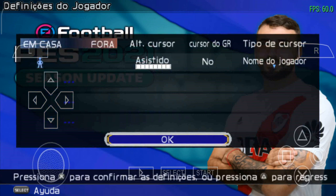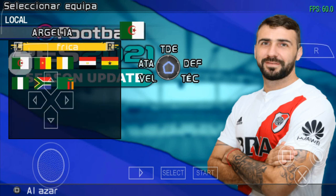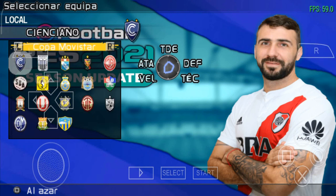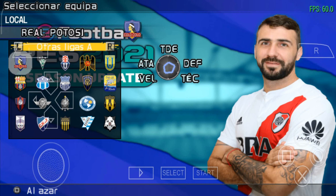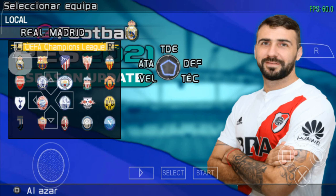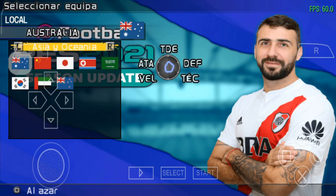Vamos entrar no modo partida amigável. Aqui temos as seguintes ligas: Europa, Europa B, África, América, Ásia e Oceania, Superliga da Argentina, Liga Águila, Liga da Colômbia, Liga Bancomer MG, Liga Mexicana, Liga Movistar — que eu acho que é a Liga do Peru. Também temos o Campeonato Brasileiro Série A, 100% atualizado. Outras ligas A com alguns times da América do Sul, Outras ligas B com times da segunda e terceira divisão do Campeonato Brasileiro, Outras ligas C, UEFA Champions League e mais equipes da Champions League.